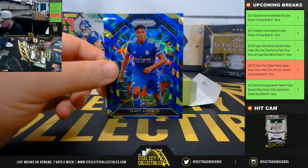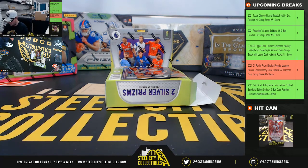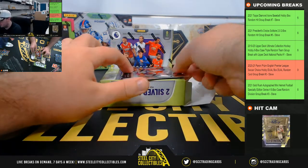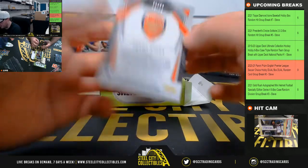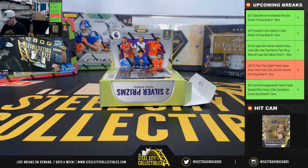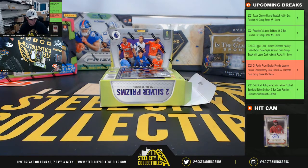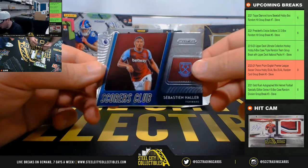James Justin rookie, green, blue, and yellow. Got a red granite Jaca, 26 of 29. Got a Scorer's Club Sebastian Huller.